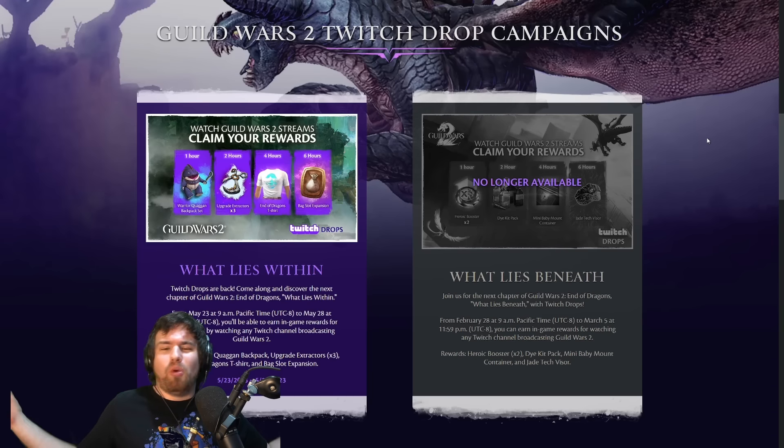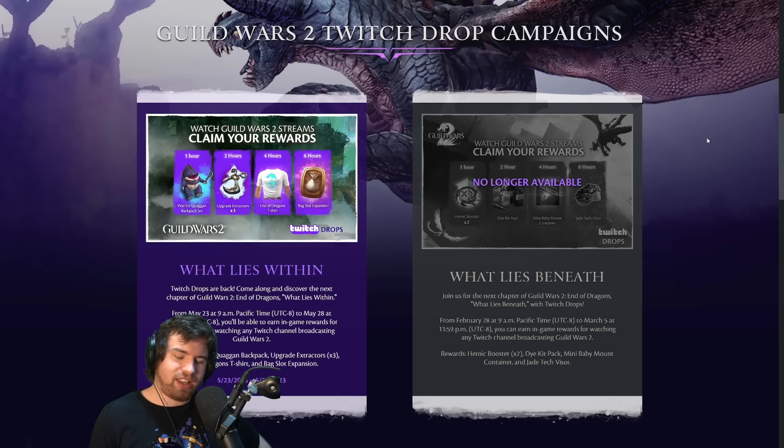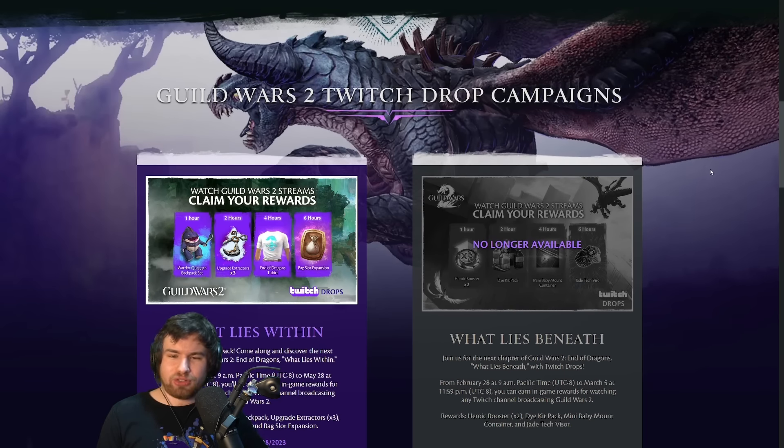If you aren't following, then what are you doing? You've got to get over there right now. You've got to get in on this action. You can get the Ender Dragons t-shirt, the Updragons t-shirt, the Warrior Quaggan backpack. And goodness me, this is almost too good to be true.